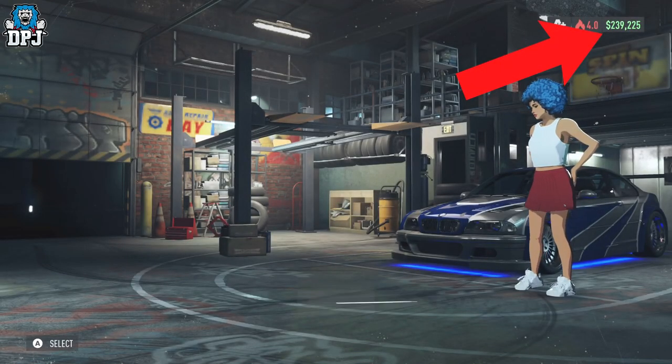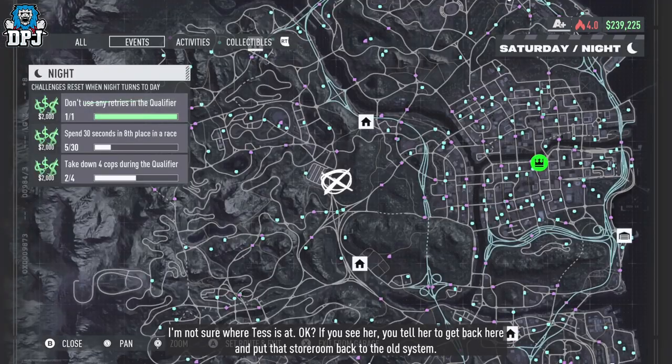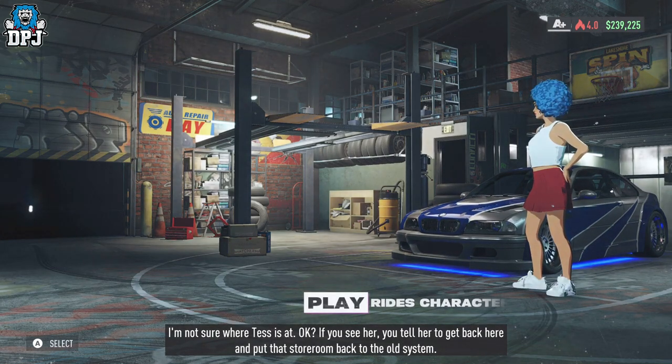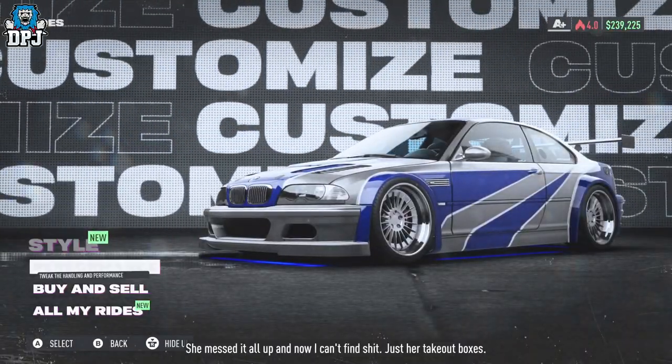A few things to note: this only works on races where a cutscene is shown after the reward scene, and I do not believe this works with the grand race, so keep that in mind. But any other qualifier from week 1 onwards, this will work with.